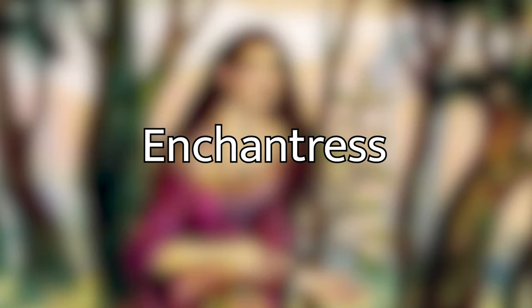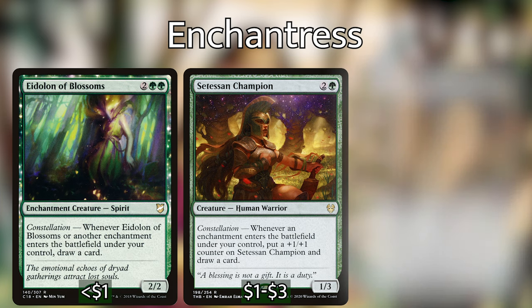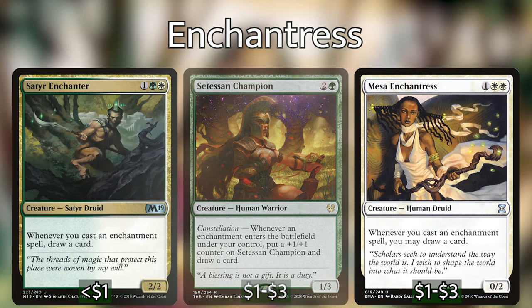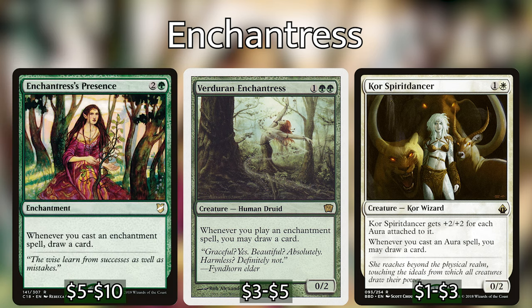The next category is the enchantress category. Each of these cards reward us for playing enchantments with pure raw card draw. We've got Eidolon of Blossoms, Sythis Champion, Mesa Enchantress, Satyr Enchanter, Verduran Enchantress, Argothian Enchantress, and Enchantress's Presence. All of these cards are super similar to each other, and that redundancy really makes the deck very consistent and very powerful. If we can stick two of these on the table, we're going to be drawing so many cards. With over 39 enchantments in this deck, we are going to be drawing a ton of cards.